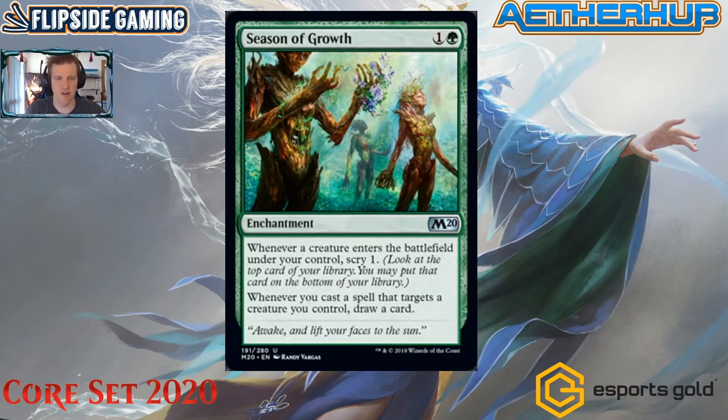Season of Growth is one green for an enchantment uncommon. Whenever a creature enters the battlefield under your control, scry one. Whenever you cast a spell that targets a creature you control, draw a card. Does this go in the Feather deck? Should we run Naya to pile on card advantage so that if threats die, we keep them coming? The scry one when a creature enters is particularly good for Feather-style decks, which have a problem flooding out on the wrong things.